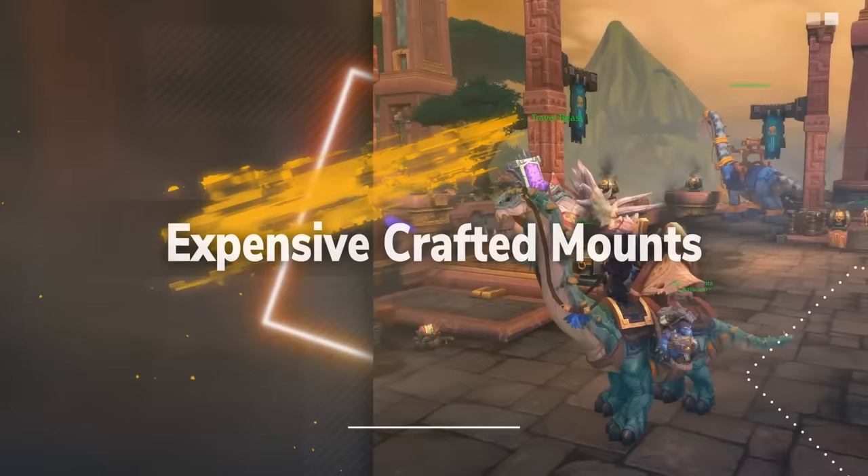At number 4, we have the Geosynchronous World Spinner — a gnome-themed Engineering mount only available to Alliance players, added in Mists of Pandaria. As of writing, the mount was going for roughly 112,000 gold on the Auction House. This mount can be learned from any MoP Engineering trainer. The first ingredient calls for 12 Living Steel made via Alchemy — Transmute Living Steel turns 6 Trillium Bars into one Living Steel with a one-day cooldown. Alternatively, the Riddle of Steel method uses only 3 Trillium Bars but requires 3 Spirits of Harmony. In addition to the Trillium for Living Steel, the player needs another 12 Trillium Bars for the recipe itself.